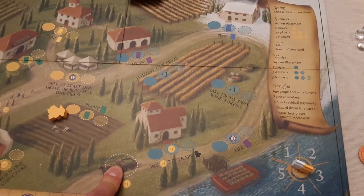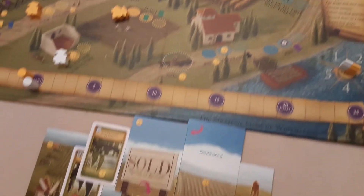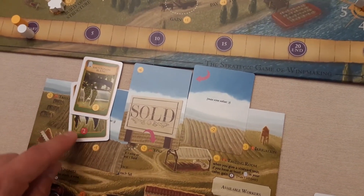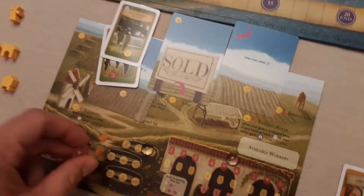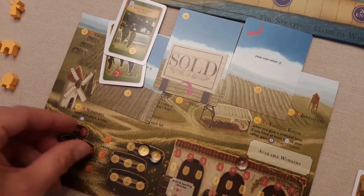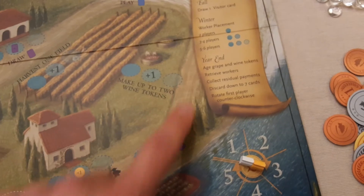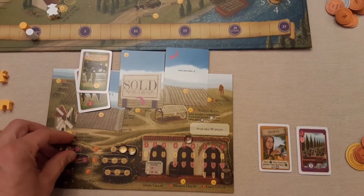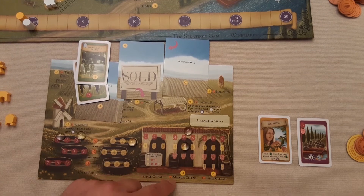If you've got nothing else to do, you can place a worker on the pass spot and gain one buck. Don't forget the harvest field spot - you can only harvest each field once per year. When you do, you place grape tokens on your crush pad at the appropriate values. At year end, you age all your grape and wine tokens - moving them one step up on the track - as long as you have the cellar infrastructure to support higher-value wines.